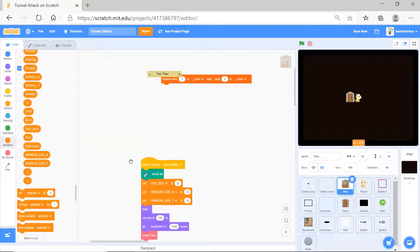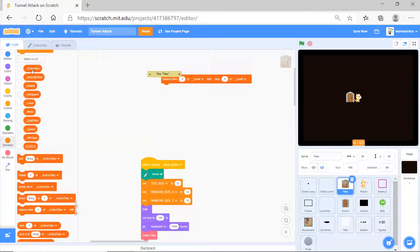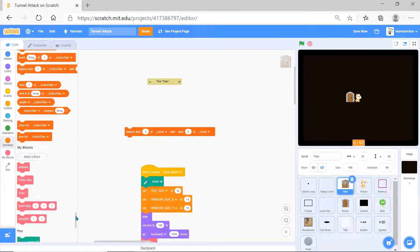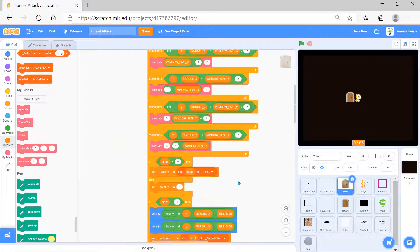I have many variables like 'animate', 'coins collected', and others. There are many lists doing the list operations. Here it's replacing items - replace item of level with item five of level. I have some blocks called 'animate clone tiles' and all.